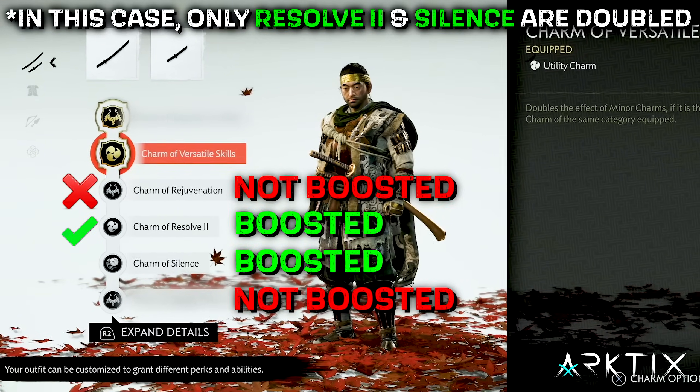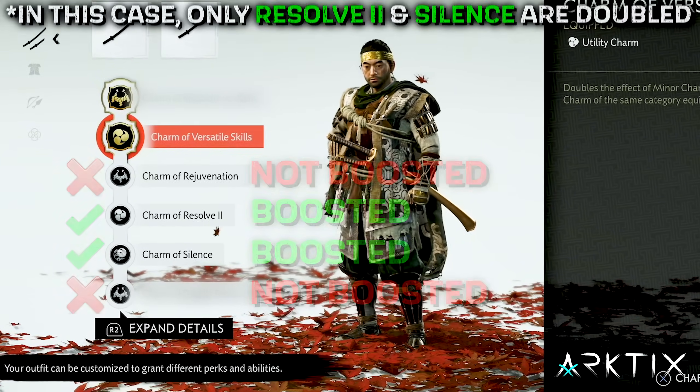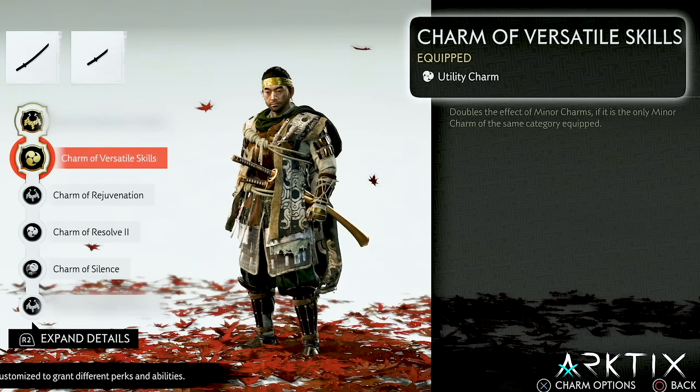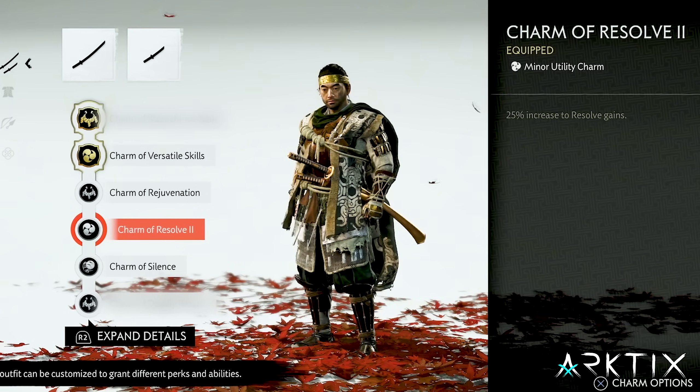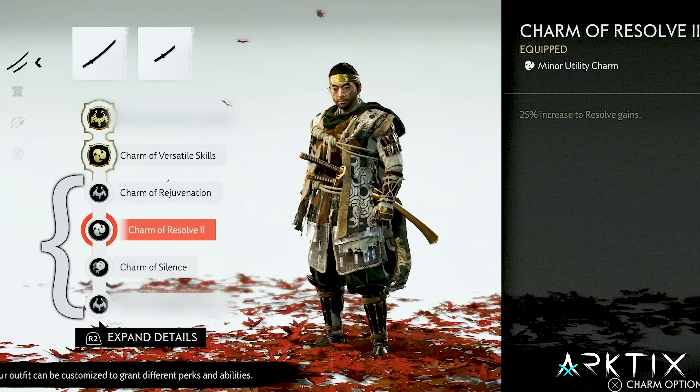Versatile Skills only boosts minor charms when they're the only one of their category equipped. In other words, all your minor charms need to have different icons if you want each one to get boosted. The Charm of Versatile Skills itself is a utility charm, but you can still equip a minor utility charm and it will be boosted.